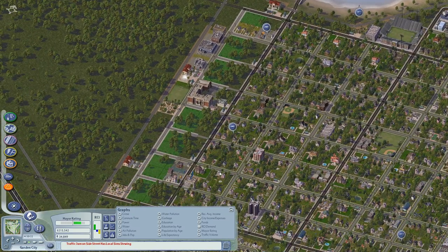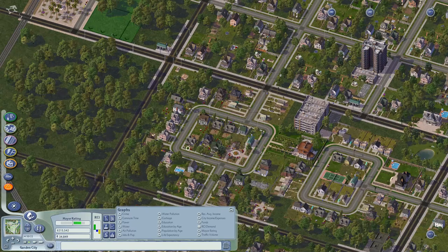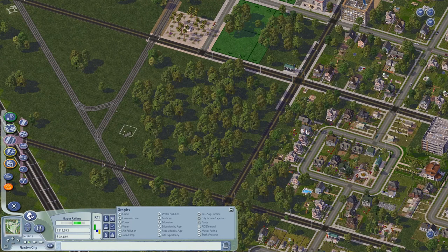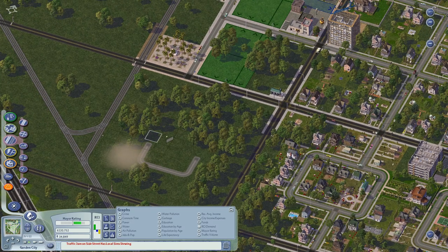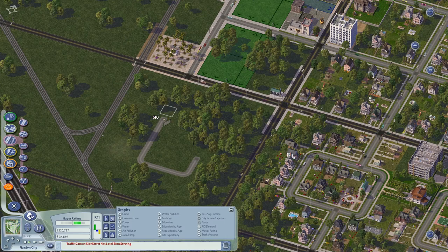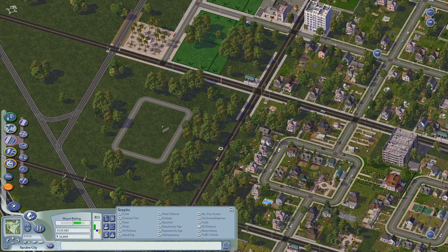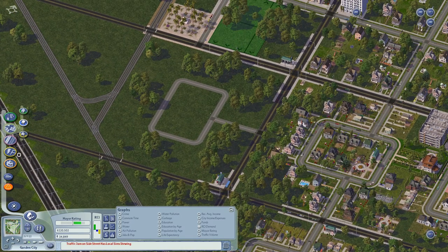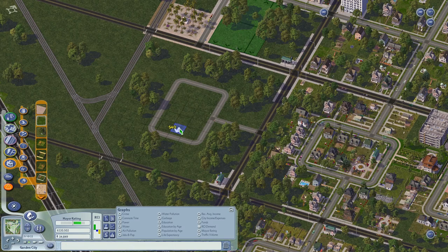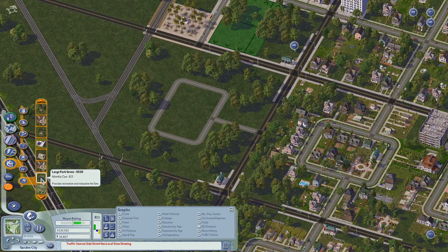Aside from trying to cram people into this city, I think I've killed most of the demand for anything else. Let's go ahead and try and make another little cul-de-sac-y area. Although without the cul-de-sac, let's just make it a ring neighborhood. I want to stop down here — I think it's out to three.